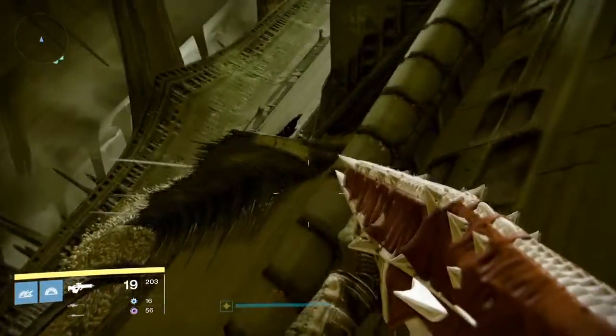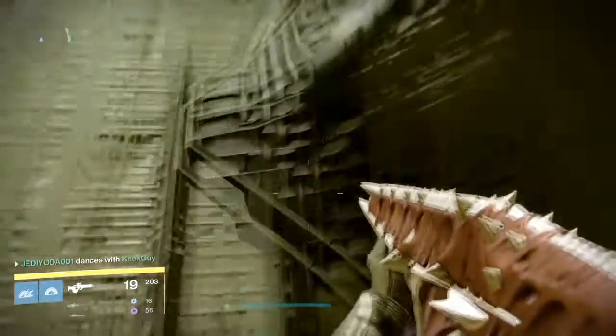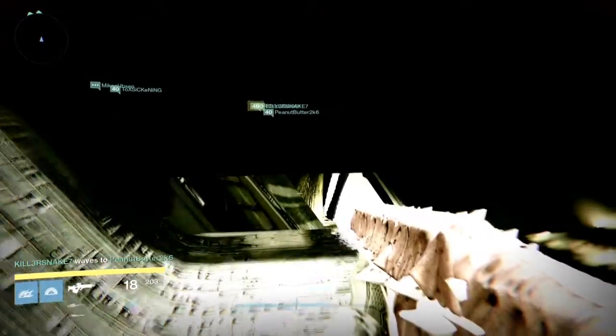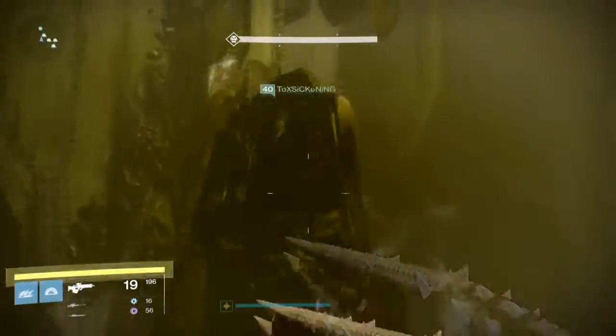If you feel like this part is impossible for you to do, you can just back out and wait until they get to the last part and rejoin. They won't be able to get through that door where they're standing until the entire raid team makes it to them. Also, if you are a hunter I would suggest using the Bones of Ao if you still have them — your light is not going to matter but it will help you get through this part.